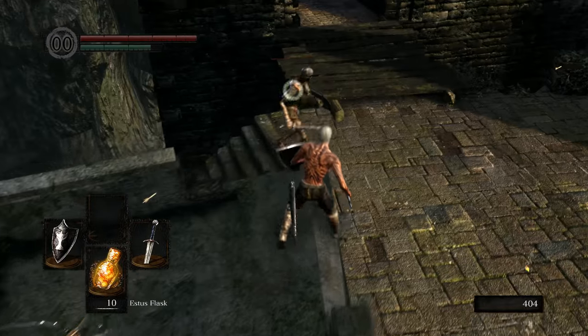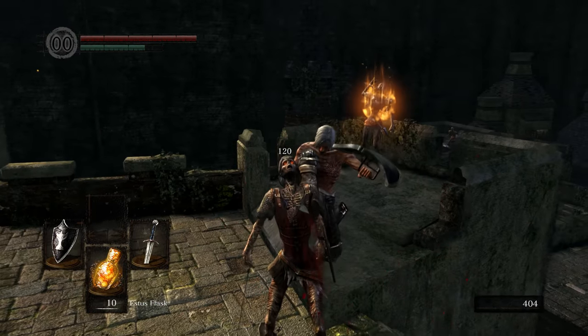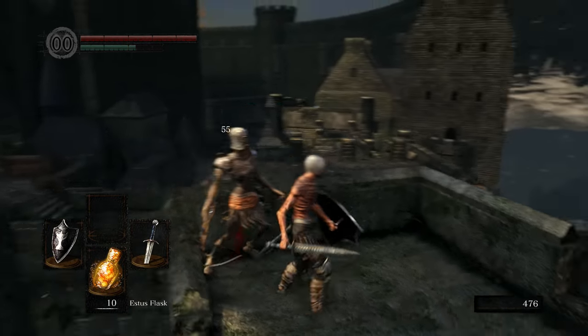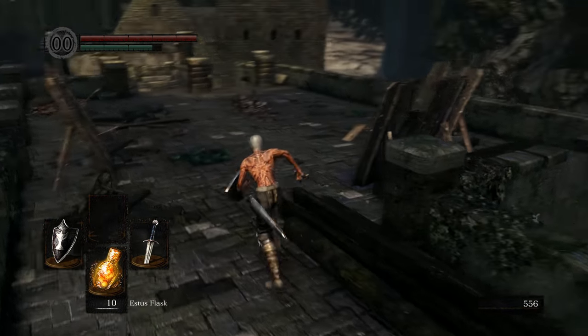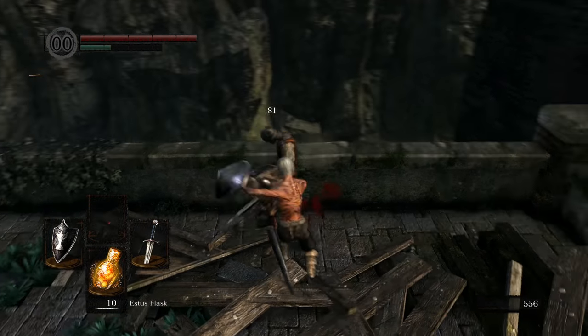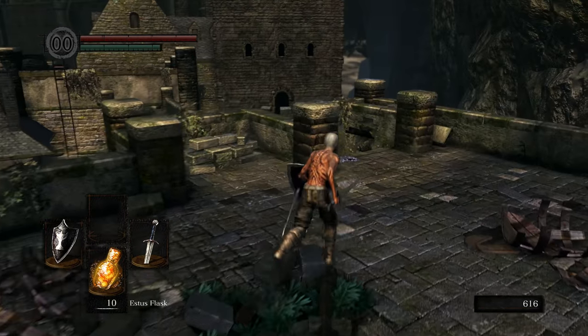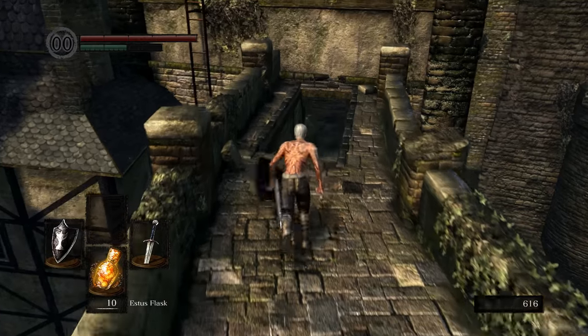You should reinforce your Estus flask as soon as possible. In Dark Souls 1 this is done by trading in Fire Keeper Souls, which increase the amount of health your Estus flask refills. There are only seven of them in the game, but you can actually get two of those almost immediately — I'll show you how right now.